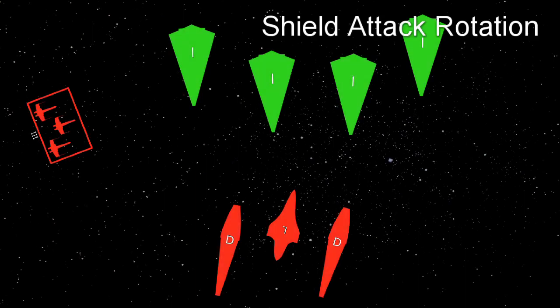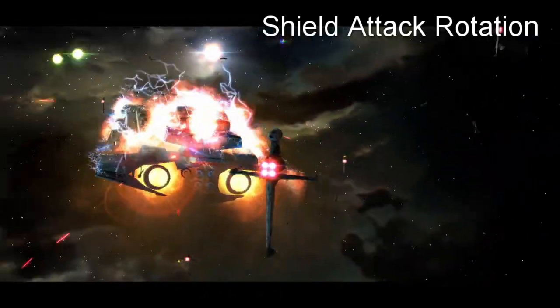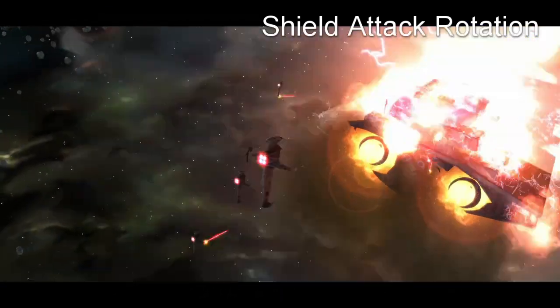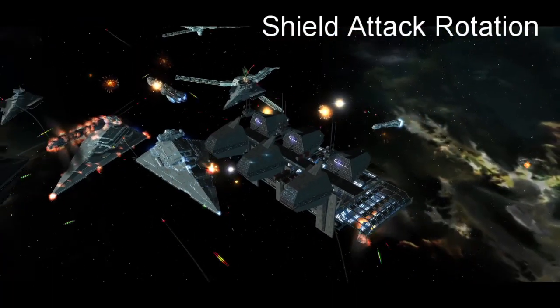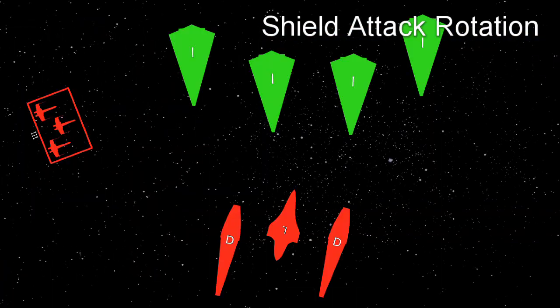Imagine this: you're outnumbered by ISDs and if you don't do something, your capital ships are going to get overwhelmed. But you've got an ace in the hole — a full wing of X-wings. This concept refers to how you should disable vulnerable shield generators on ships using shield-piercing weaponry, combined with melee on fighters. For simplicity, we'll assume you're taking care of TIE fighters adequately enough to perform this tactic.